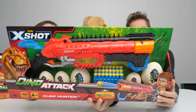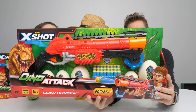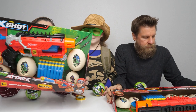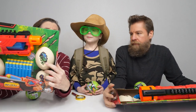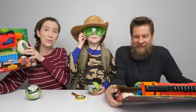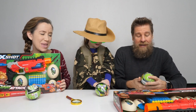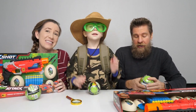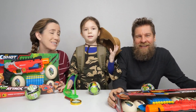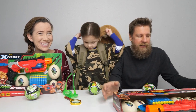So we've got from Zuru the new X-Shot Dino Attack. This is the Claw Hunter. I have the Dino Striker. Mine comes with 16 darts, and as you can see these come with dino eggs, so we have to strike the dino eggs before they hatch. And also we got some Five Surprise Dino Strike Glow in the Dark. You can see Chelsea is all decked out and prepared to hunt some dinosaurs. We do need to thank Zuru for sending these products to us — thank you guys. So we'll get these out of the packages.